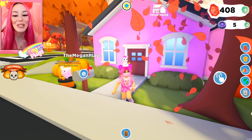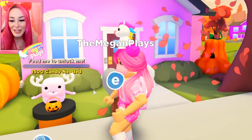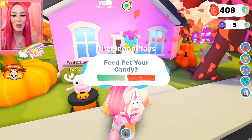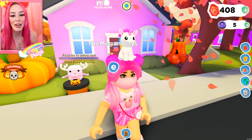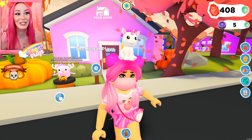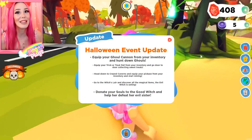So here we are as you spawn in, next to your house we have this little guy — he's a little monster. Look how cute he is, he's adorable. You need 1,500 candy to unlock him and then you can feed him candy. I don't have any candy, I have to go get some. There's literally so much to do.